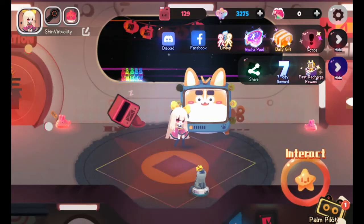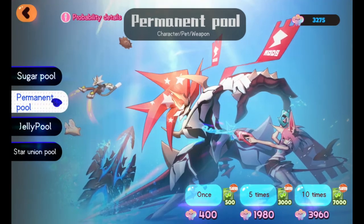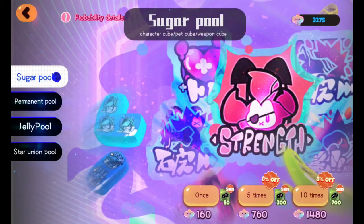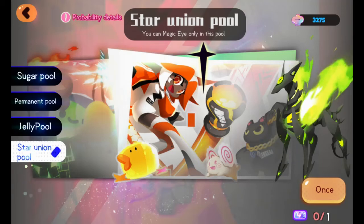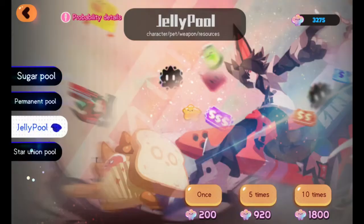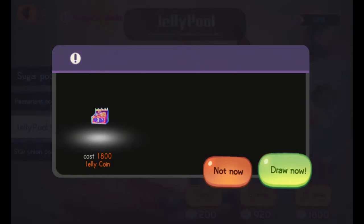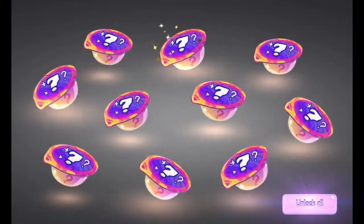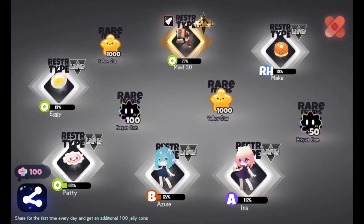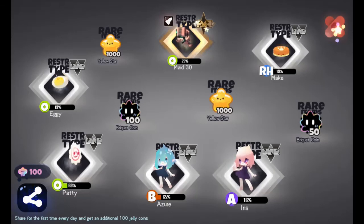Oh no, that's the gacha pool - that's what I wanted. I'm gonna go for another 10-pull at the jelly pool where we were before. Not really any glowies this time, so let's just unlock all. Some more characters - I can't tell if those are heroes or pets, but doesn't matter I guess.